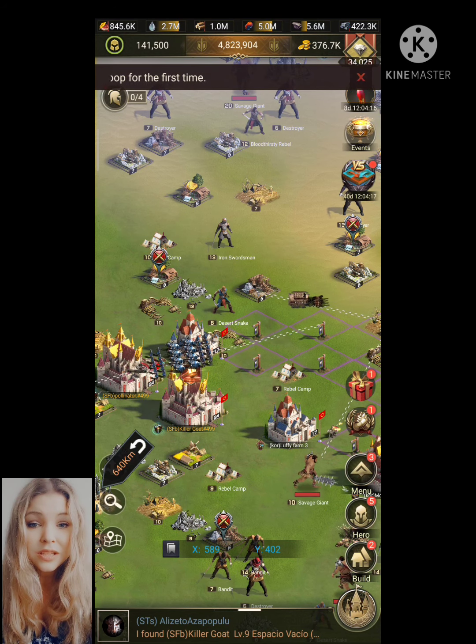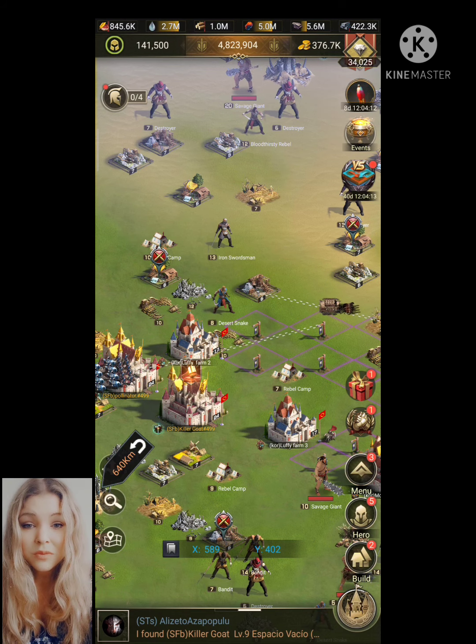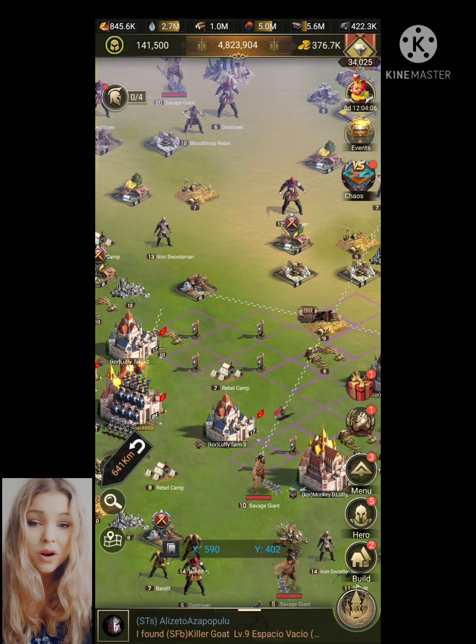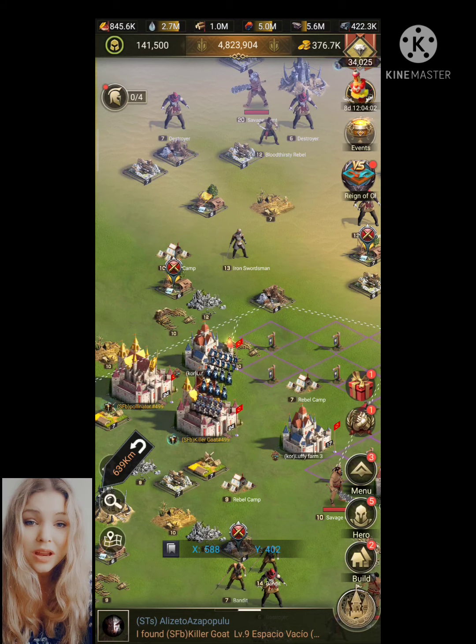You can block the enemies by putting your castle in the way where they are trying to go. You can be shielded doing so if you want to. You can put your farms — you can put anything in the way for them and make it difficult for them to reach where they want to. Probably they want to get to higher tiles or they want to get to an alliance center.